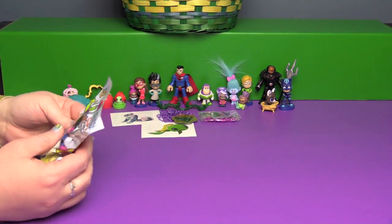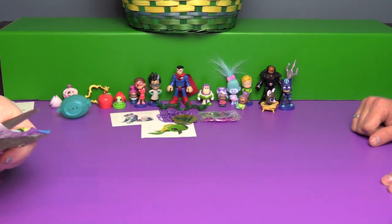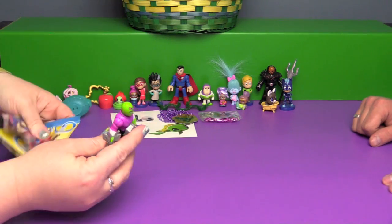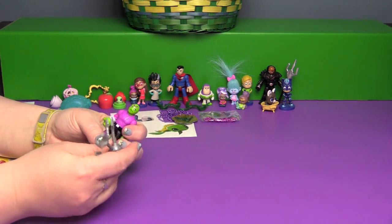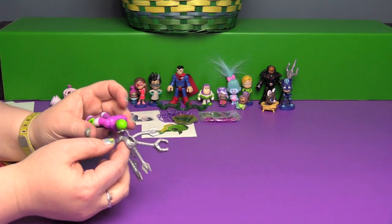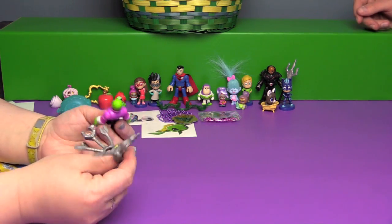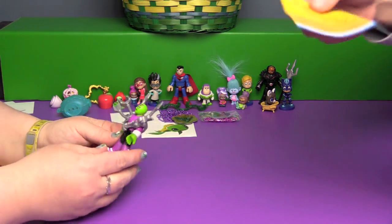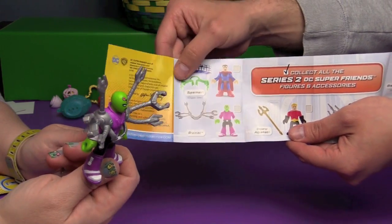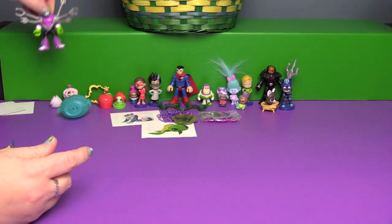I am going to open up another DC Friends — we'll see if I know who this one is. Is this Martian Manhunter? No, he has all these claws and stuff. Who is this? That's Brainiac. Brainiac — who is Brainiac? He's a bad guy. It would be nice if they showed you how his face went on. On the checklist it doesn't show them actually wearing it — it's facing down. Yeah, I think that looks right, we'll go with that.